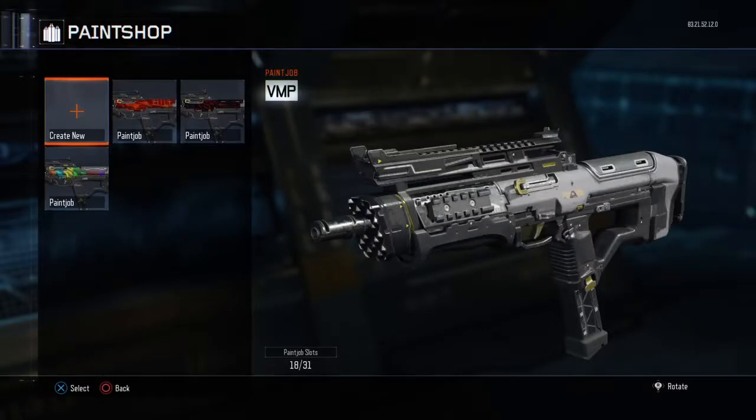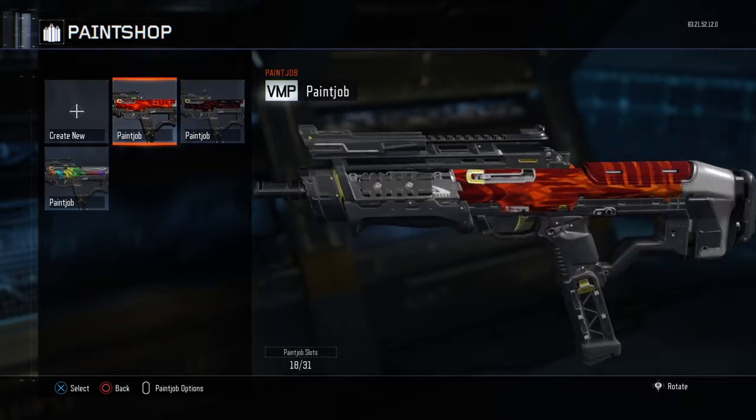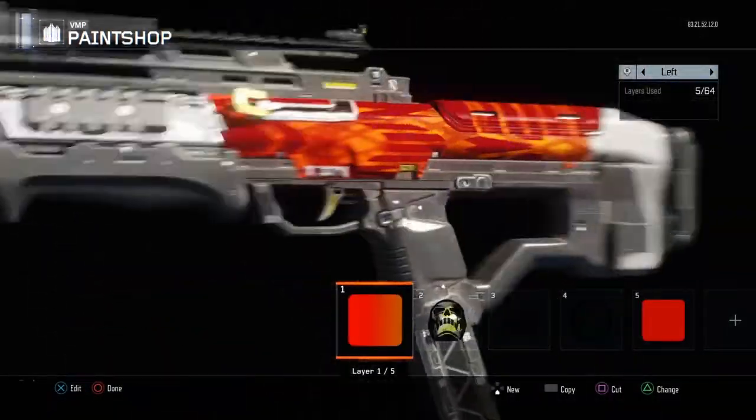What's going on guys, my name is Extremely. I'm going to be showing you how to make this camo. Alright, here we go.